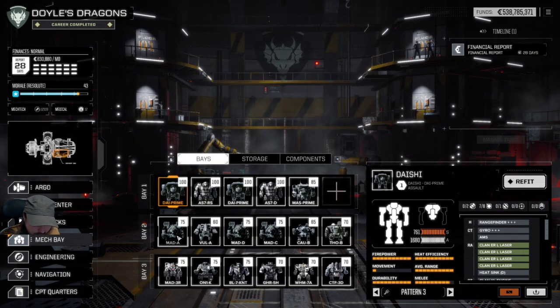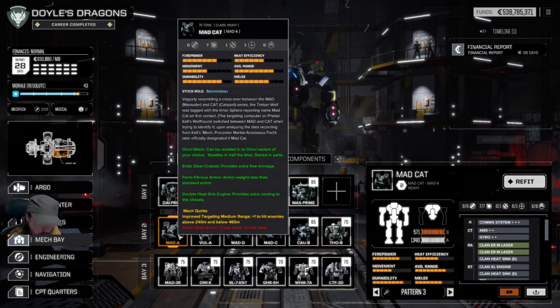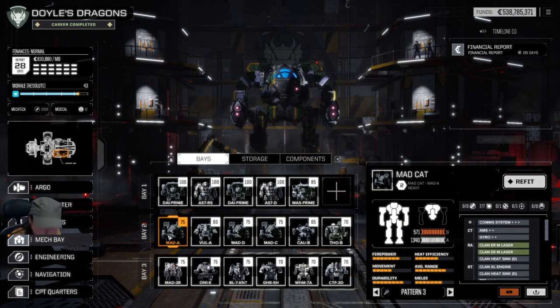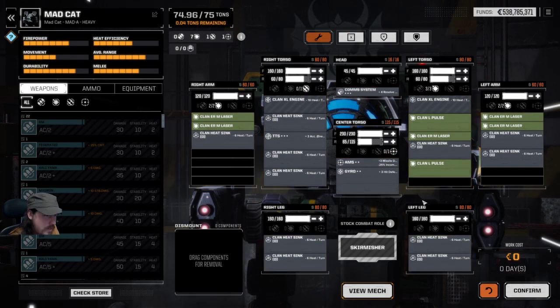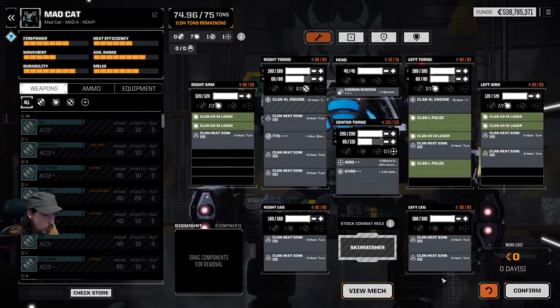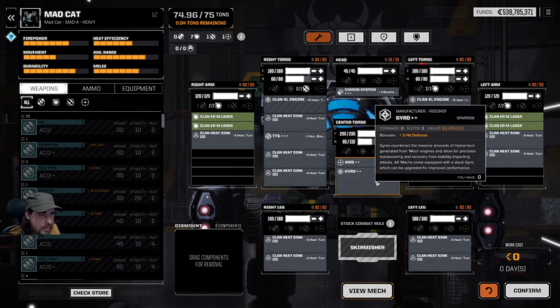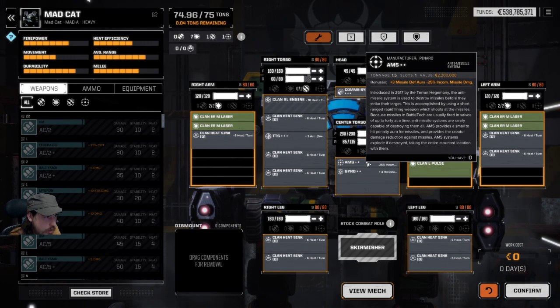Let's have a look at a Mad Cat. I've got various mechs with some clan weaponry, but this is the only one I've been able to kit out fully with clan tech so far — it takes a while. We've got Clan double heat sinks, Clan ER Medium Lasers, two Clan Large Pulse. And yes, this is full-on clan tech. I've also got a plus-three hit defense gyro in there — absolutely incredible — plus the best AMS I've found: two plus-three missile defense aura and minus-25% incoming missile damage.